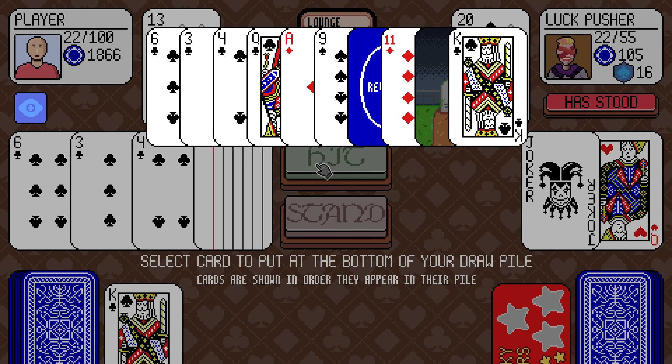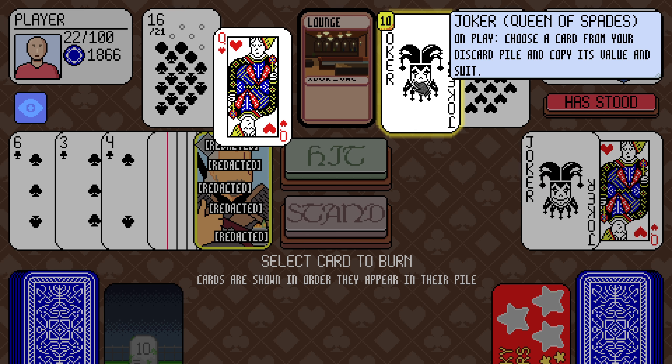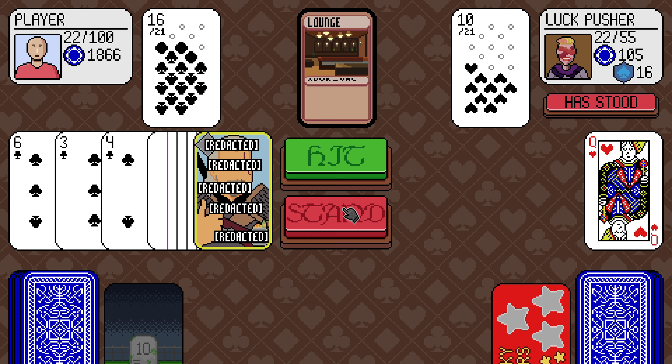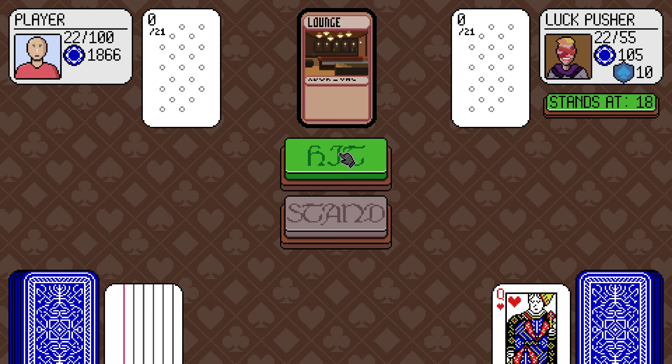Select a card to put in the bottom of my draw pile. This king is going to bust me if I draw it. Joker. Queen of spades: on play, choose a card from your discard pile and copy its value. I don't know what's going on half the time anymore. They've stood — they can't get anything back. They've got 10 shield though, that's a shame for us.